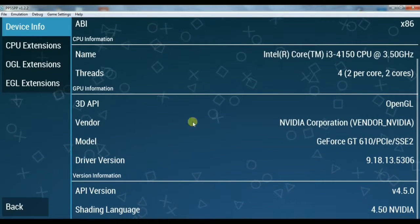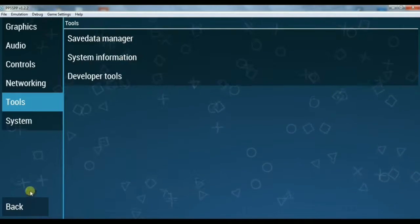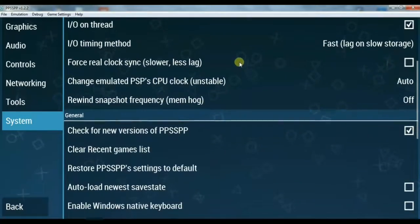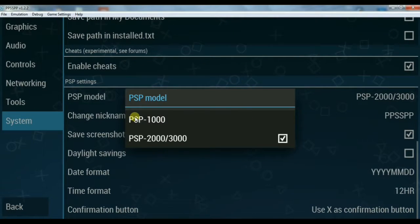Playing games on the PPSSPP emulator is great, but playing with cheats is even better. Let me show you how to enable cheats in PPSSPP on Windows. Go to System, scroll down, and you will see the 'Enable Cheats' option. Tick it on — by doing that you can now play the game with cheats.